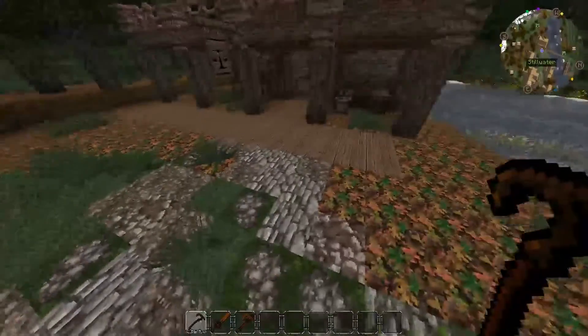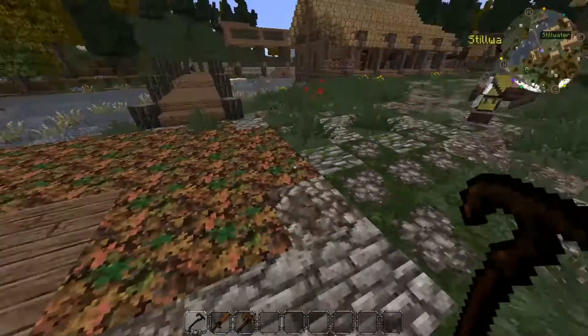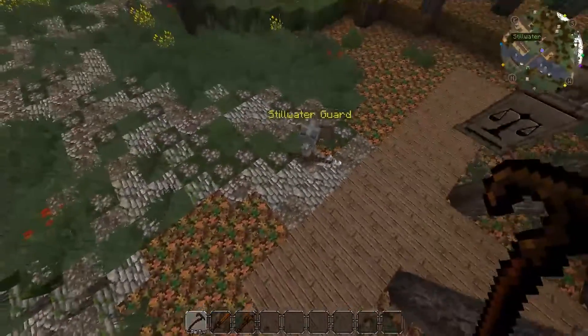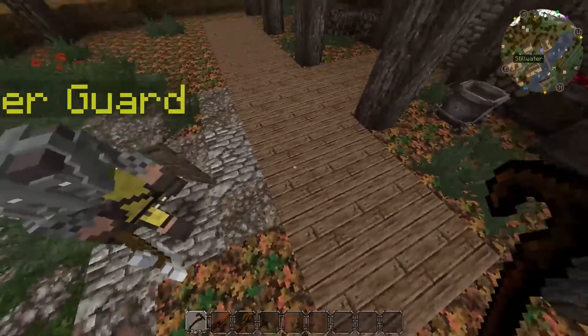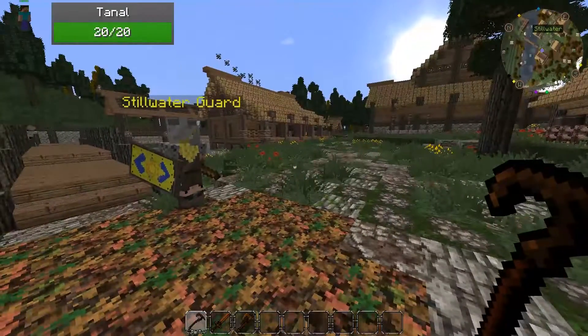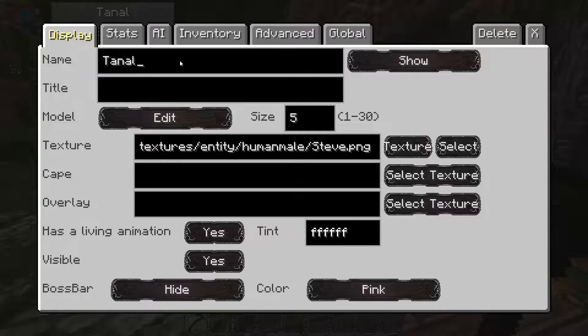I'm going to start this guard's rounds back here, so the opposite of him. Just right-click the ground and you're going to create an NPC. I'm going to name her Stillwater Guard.